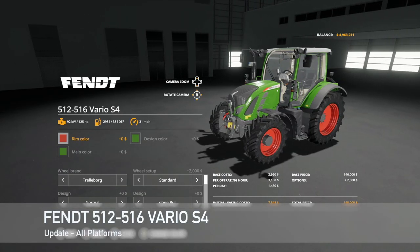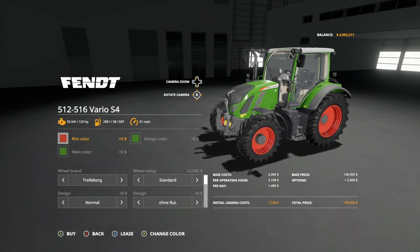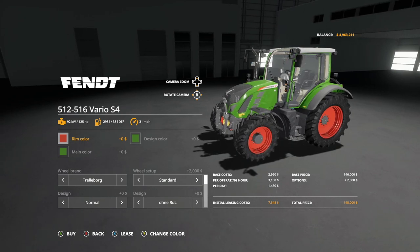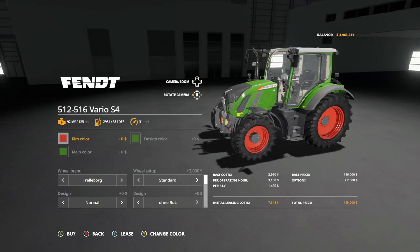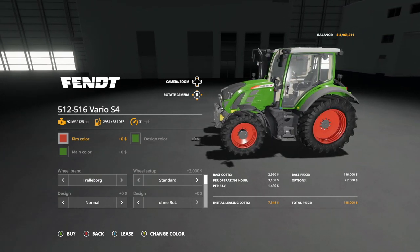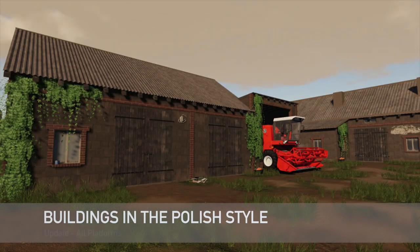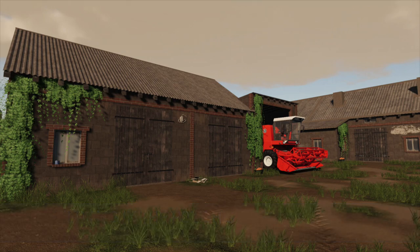There's an update to the Fendt 512/516 Vario S4, changelog 1.2 — model flaws on the fender frame and bonnet have been fixed, the profile and power terminal revised, interior lighting revised, and indoor camera revised. There's also an update to Buildings in the Polish Style, changelog 1.001 — bales can now be used for bedding.